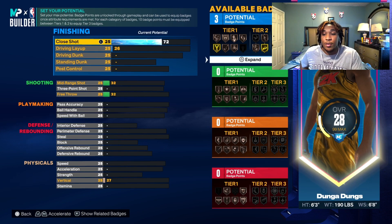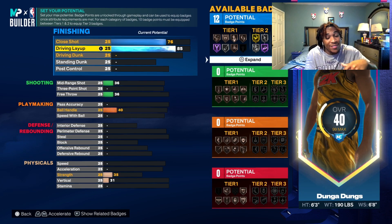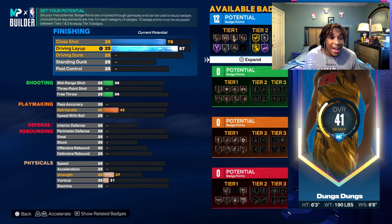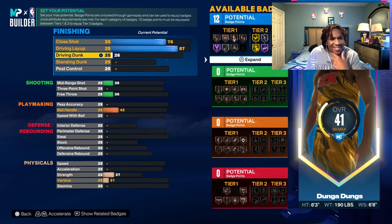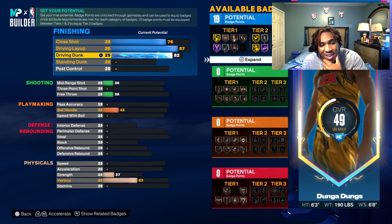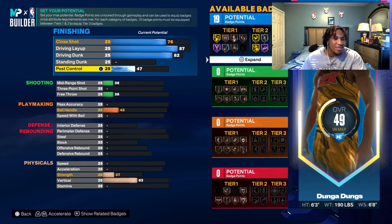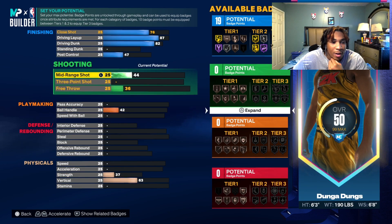The stats: your close shot is a 76. Go to your driving layup — you're gonna have that as an 87, that's fairly high. Now the dunk isn't as high as I expected. These replica builds don't be crazy, they're just for show, for real. 82 driving dunk, the post control is gonna stay at a 47.